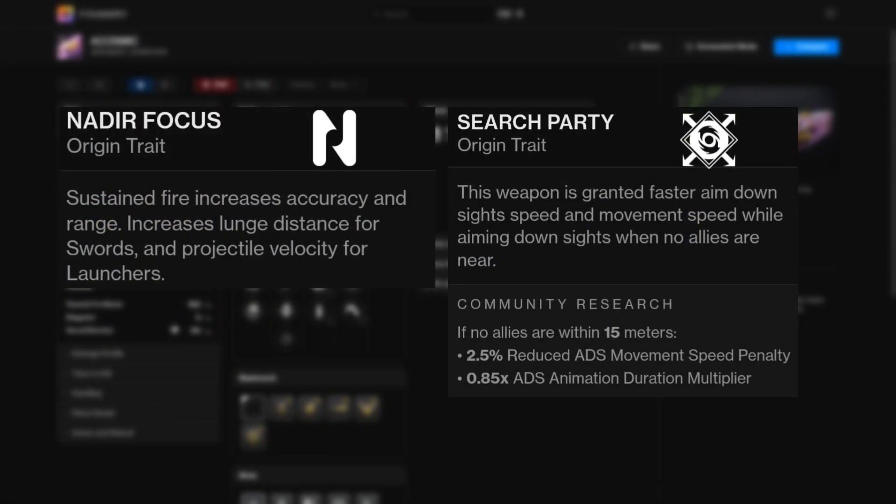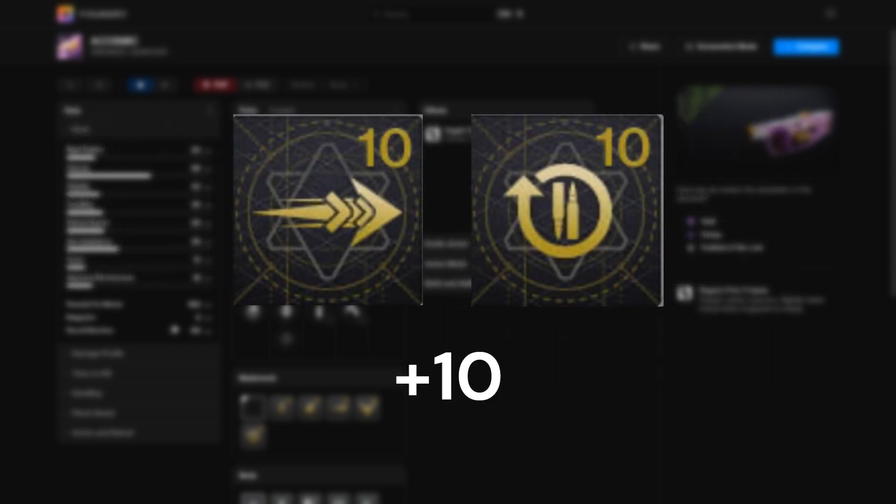The two origin traits this has are Nadir Focus and Surge Party. Both aren't the best for this, but at least you get some velocity with Nadir Focus. For the masterwork, velocity or reload is what you want.